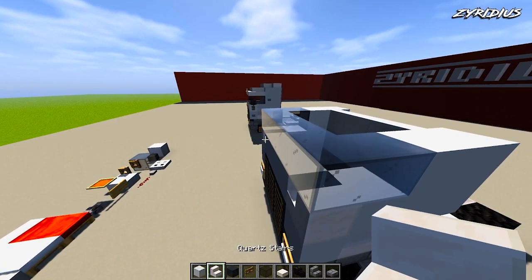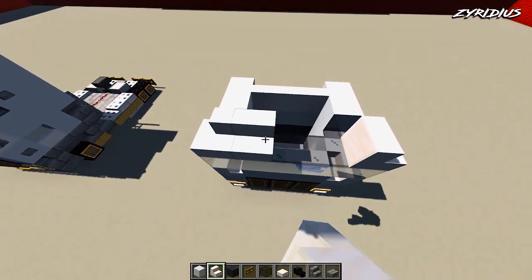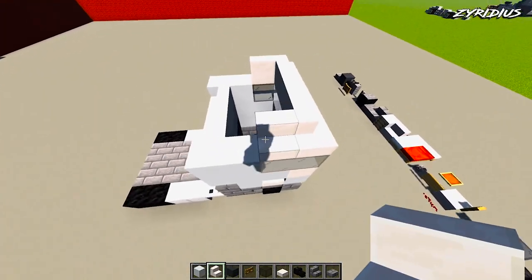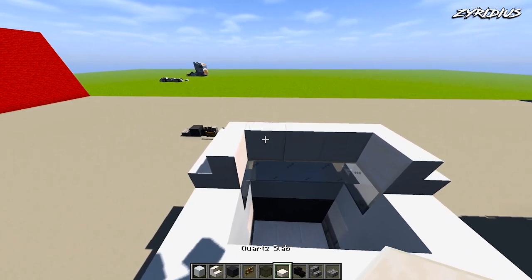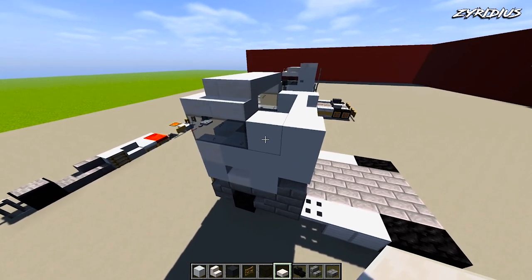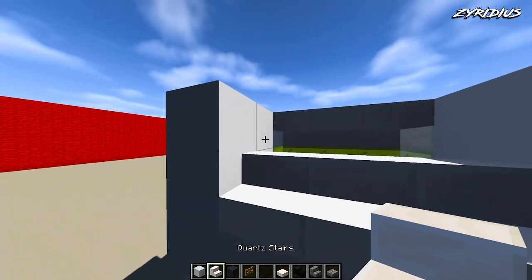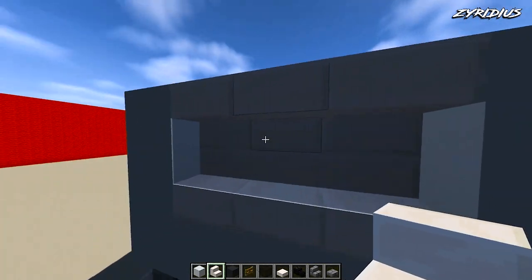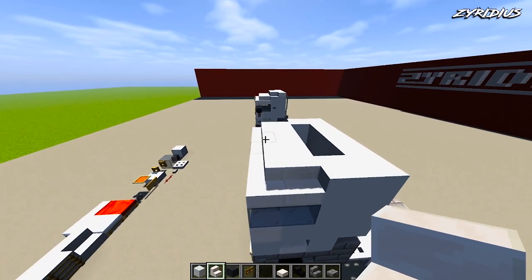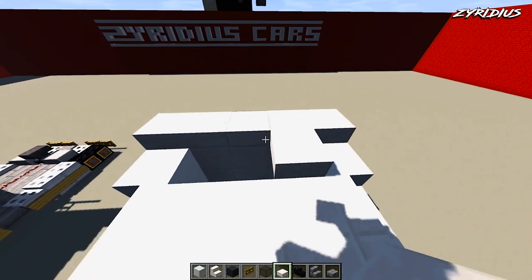On the front, grab your stairs and place one on the corner and turn them around. One on the back of the windows, and filter through slabs. Then lift up with white concrete by two on the side. From here, grab your quartz stairs and turn them upside down to give that kind of opening towards the top. Grab your slabs and place a line of slabs on the back of the cabin, and filter the last three across the top.